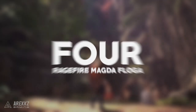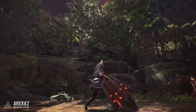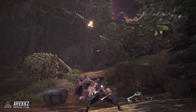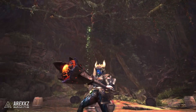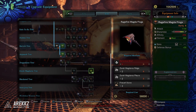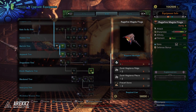Moving on to number 4, we have the Zorah Magdaros Hammer, the Ragefire Magdaros. Keep in mind this is my personal top 5, since I imagine some of you might be thinking "are you crazy, why are you picking this hammer?" It has very high base raw at 1144, high blast attack at 420, a level 2 slot, a bonus 20 defense, and being rarity 8 it only has one augment slot.